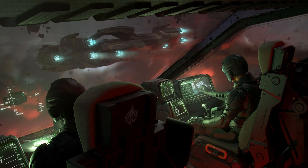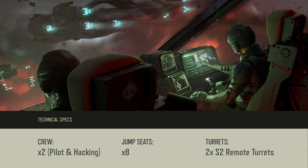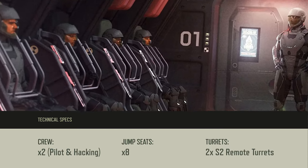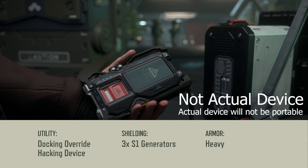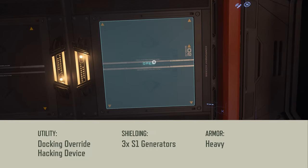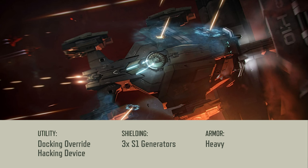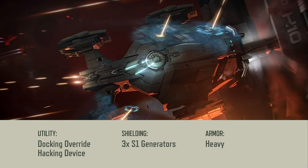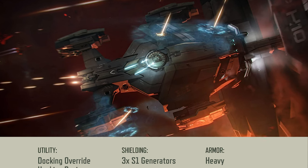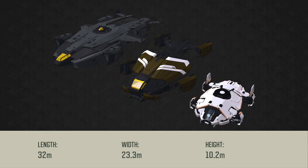The Legionnaire will support a crew of 2 — one pilot and one co-pilot, who also handles hacking and the second remote turret. Utility-wise, it comes with a docking override hacking device. The 3 shields are size 1, so we can expect similar shield performance to the Nomad. Armor is rated as heavy, the highest level a ship can have. Its dimensions are 32 meters in length, 23.3 meters in width, and 10.2 meters in height — placing it right between the Anvil Valkyrie and Terrapin in size, though this may be inaccurate as Starship 42 hasn't updated the size yet.